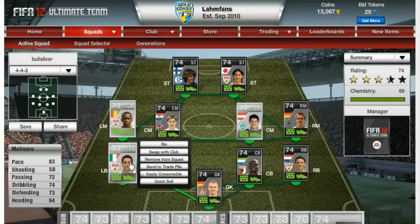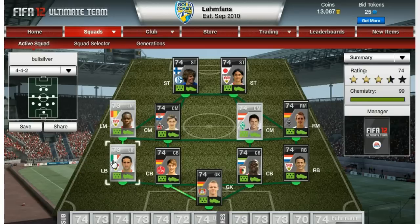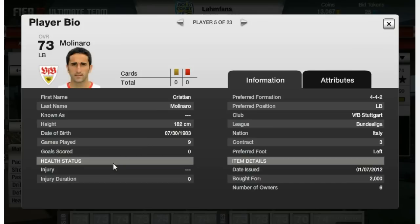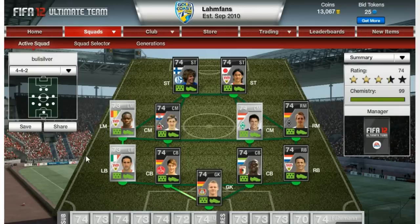On the left back side, I got Molinaro from Stuttgart — 83 pace, 73 defending, overall some really nice stats. He's also got good dribbling and passing, pretty good shooting actually. He and Boularus both have 3-star skill moves, so you can do roulettes and step overs, stuff like that. Got him for 2,000 coins — very good player for these low coins, in my opinion.